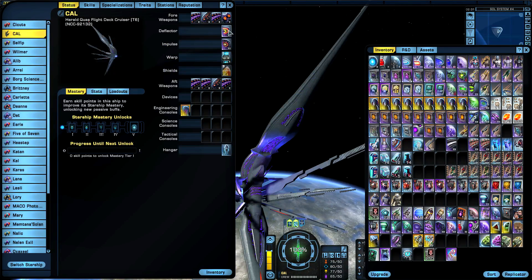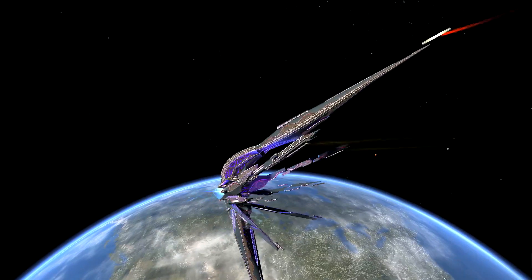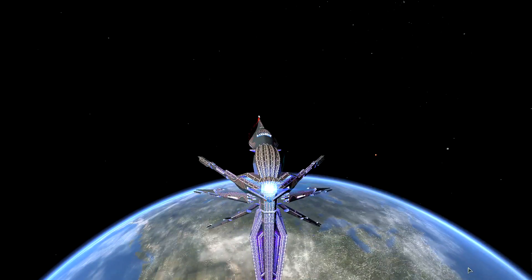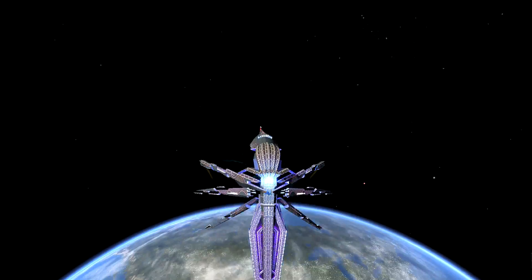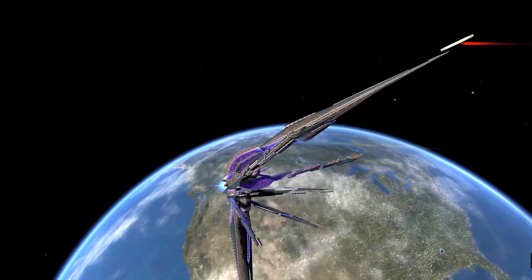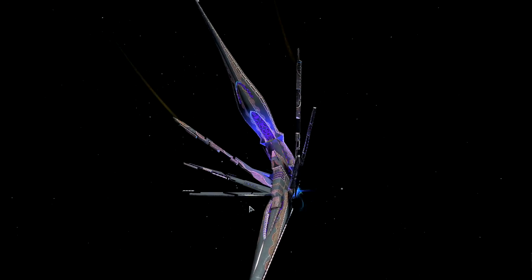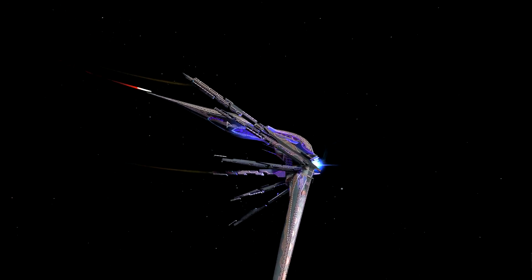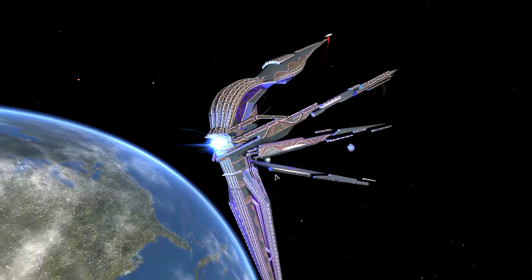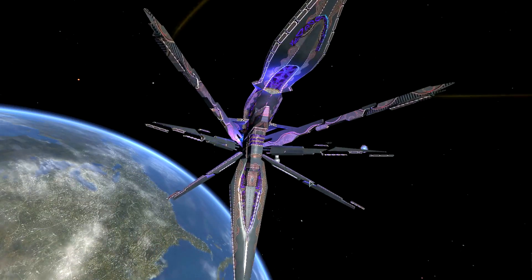The Iconian space set — one, two, three. Yes, the Iconian space set was made for these ships — look at that! I reviewed the other two Herald ships as well, and the Iconian space set is far ahead of all the other space sets when equipped on these ships. It's just awesome — spikes, dreads, whatever you want to call them, filled with finer details everywhere. If you zoom in you can see all the changes that happen when you equip the different space sets.